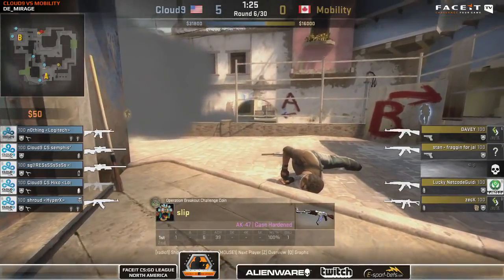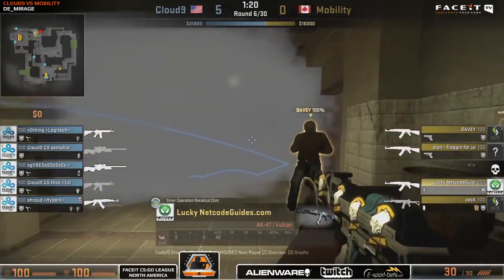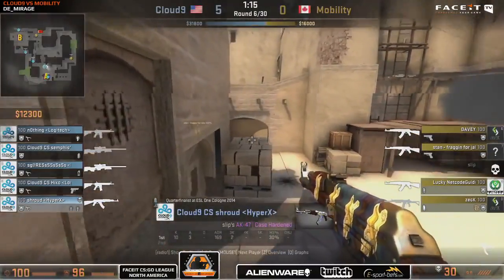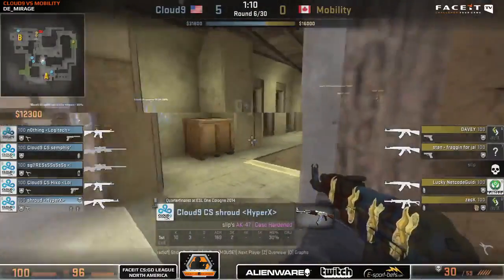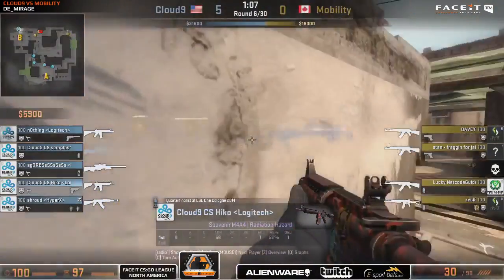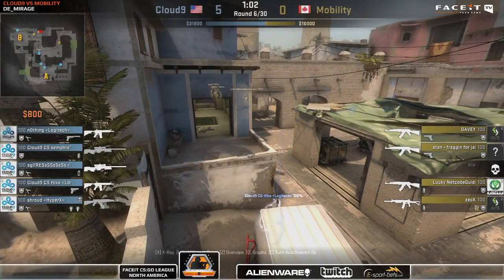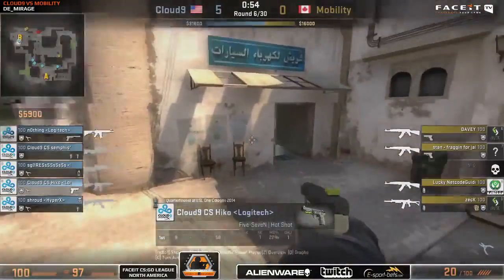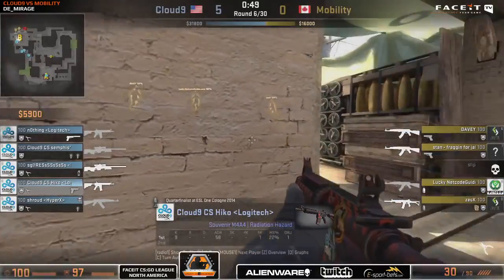They're going for the risky play — I admire it, but he wasn't able to make that one happen. That play would have allowed the players in B to come out on the distraction he would have caused — the perfect storm there for Mobility. But now they've got to go to Plan B. How do they get into that B-bomb site? It looks like we're going to see an eventual smoke, potentially a flash and bum rush here from the terrorists. They need to do it fast before the CTs push too far and realize they're not going to the A-bomb site. Hiko's detected the push and we'll see if the T's can get the bomb down.